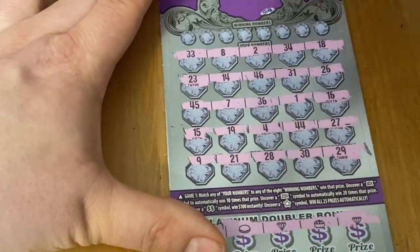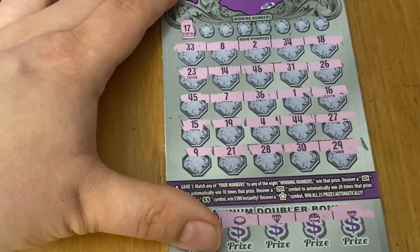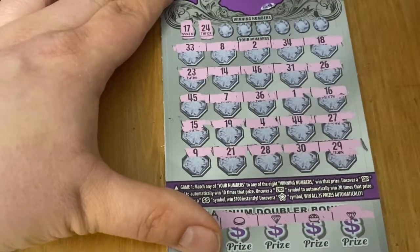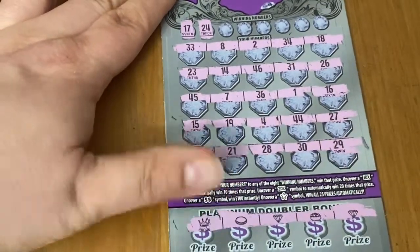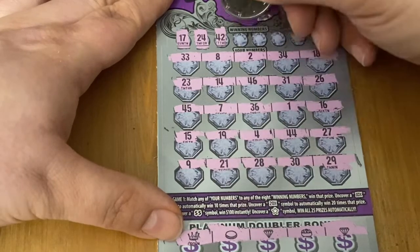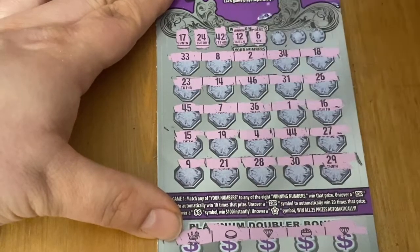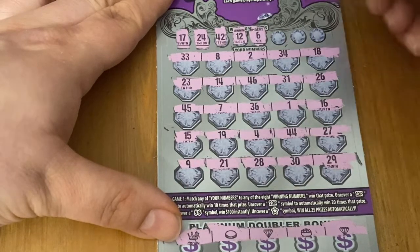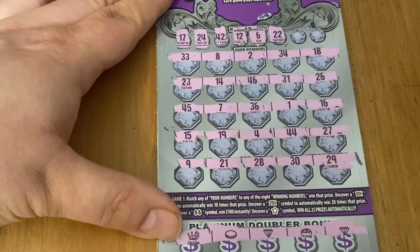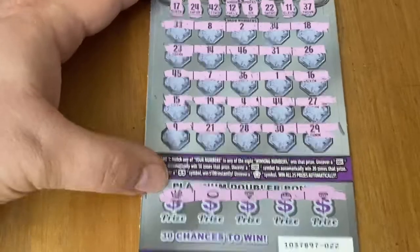No symbols up top. Let's see if there's a match up here to go along with those diamonds on the bottom. 17 — no 17. 24 — not seeing a 24. How about a 42? No 42. 12 — one of my favorite numbers, but it's not here. A 6 — no 6. 22 on ticket 22, that's a winner! Is the 22 going to be below? No, I don't have it down below. That would have been cool. 11 — nope. The last number is a 37. So it just looks like it's the diamonds.